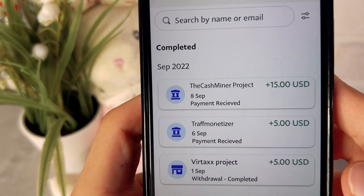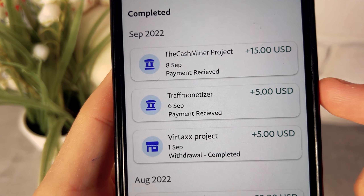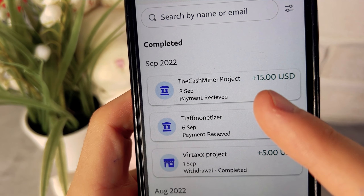It has been 24 hours — today is September 8th — and exactly $15 arrived on my PayPal. This is really cool. Also check out this other video about a way to make money on your phone that pays up to $100 daily. Goodbye.